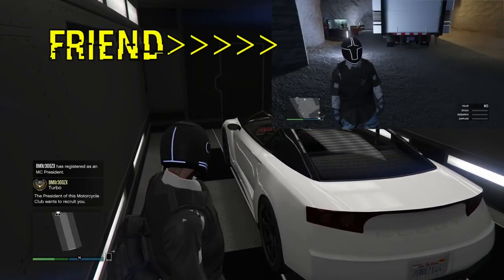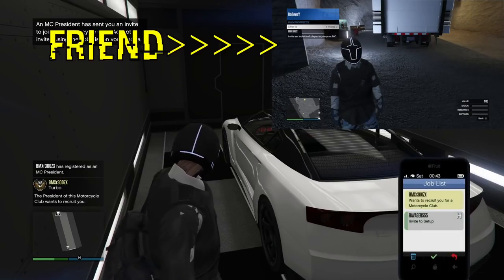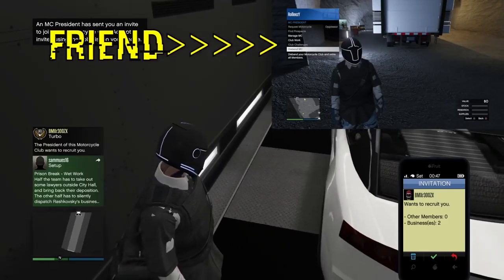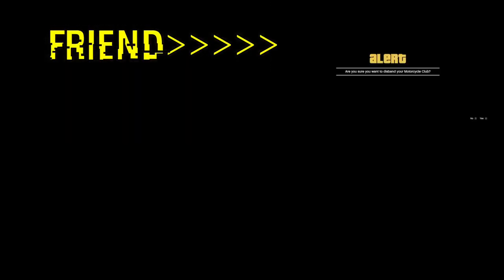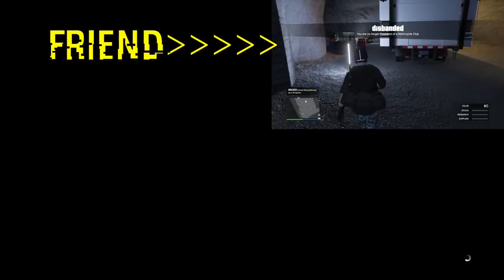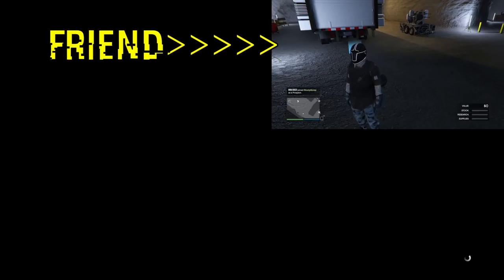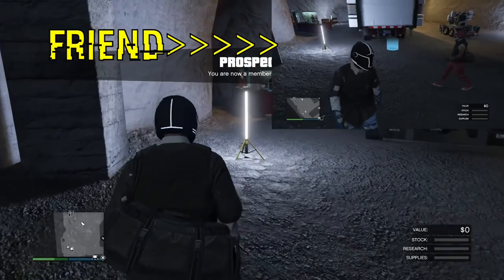So here we go. In the top right, pretend that's BMX — that's what BMX is doing. BMX is signed in as an MC president and he sent me an invite to his MC. I'm going to go ahead and get ready to accept it. Tell him to hover over disband MC. I'm going to accept the invite, tell him I'm on the black screen, and he's going to go ahead and disband the MC. Just like that — that's the only timing and it's really easy. We hit this two or three times already before this video.